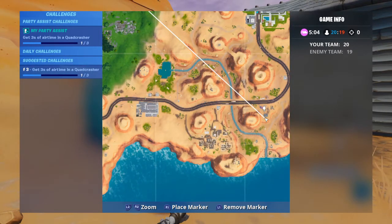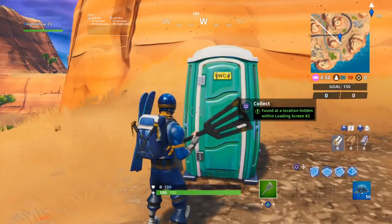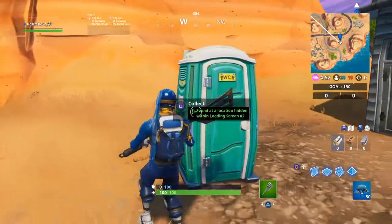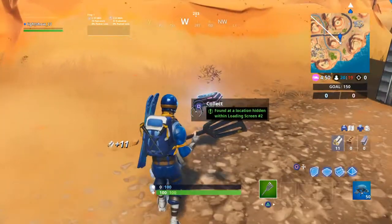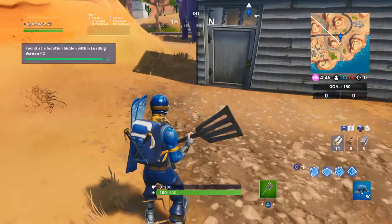You go right here and you can see this little house right here — I'll mark it with my blue marker, next to this little hill. Then as you go around back, there will be a porta potty. Break that and you can collect it, and you will have yourself a new Fort Byte.